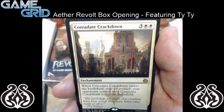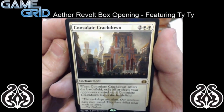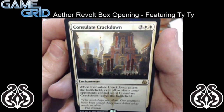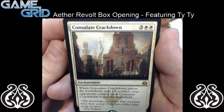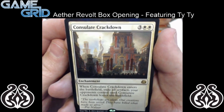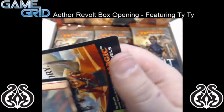And for our rare we got Consulate Crackdown — it's a 5 mana enchantment, double white and 3 colorless. When Consulate Crackdown enters the battlefield, exile all artifacts your opponents control until Consulate Crackdown leaves the battlefield. So it's a good way to deal with stuff. And no foils in this pack either.